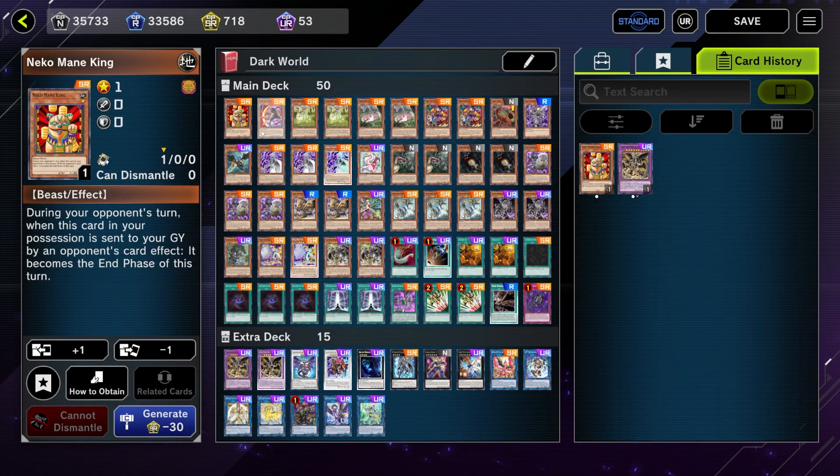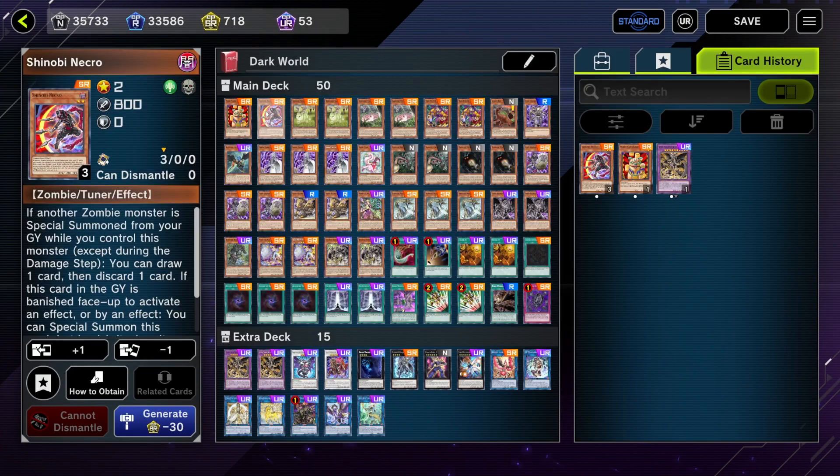We run Necromaim King as a one-of because we never want to see more than one. This deck can draw through its entire depth in one go, so we can get Necromaim King and hold onto him during our opponent's turn and laugh maniacally. Next we have Jenobi Necro — this starts in here because we want him in the graveyard.